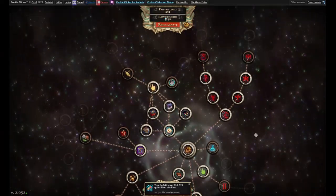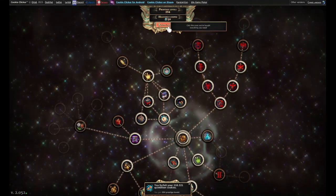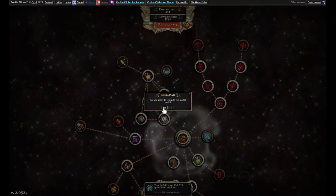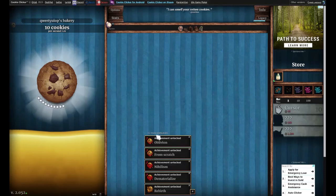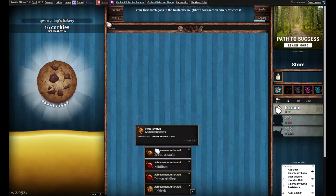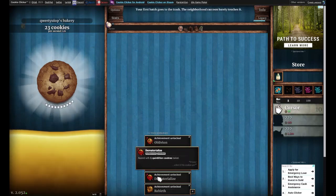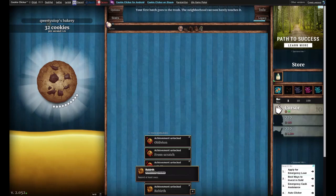I gotta go reincarnate. I click this button right here — reincarnate. It says: are you sure you want to return to the mortal world? Yes, I do. I got a ton of achievements. I got Oblivion — ascend with a billion cookies. From Scratch — ascend with a trillion cookies. Ascend with a quadrillion cookies. And ascend with a quintillion cookies. That's a lot of achievements. Also I got Rebirth, which is just an achievement for ascending.